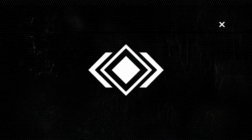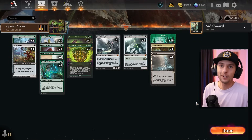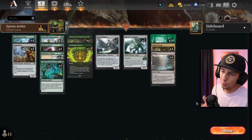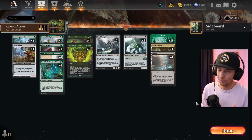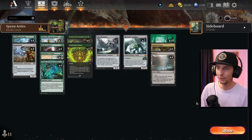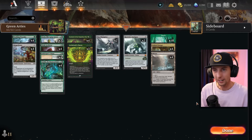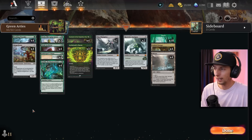Mono green has been getting a ton of heat lately in standard, everyone talking about how bad it is. Today in this video I hope to prove them all wrong. I am here to try to change your mind about mono green because I know mine has been changed very recently. I've been talking bad on mono green, saying how if we see a green land come down on the opponent's side we're feeling pretty good, but right now we're trying to change the narrative.